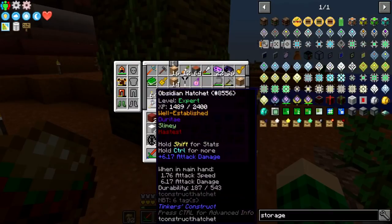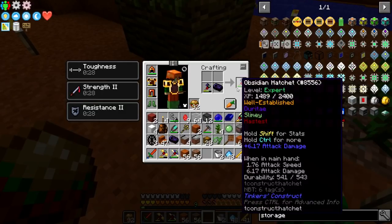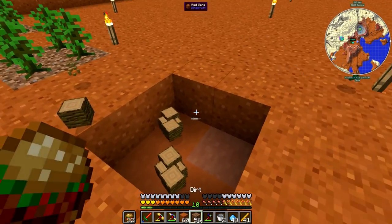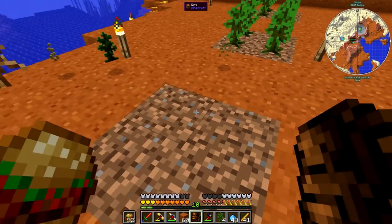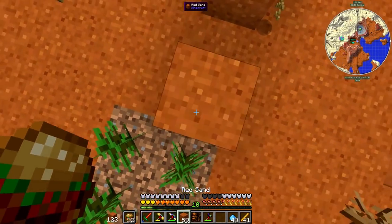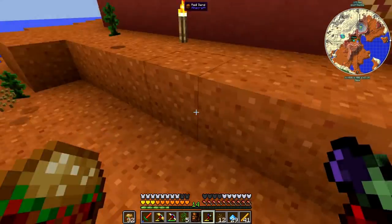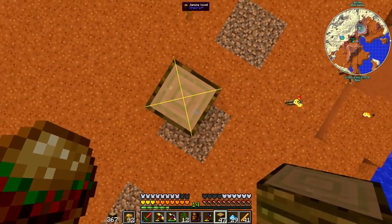Let's grab my axe, which is low on durability — I'll grab another sharpening kit or two. Using the axe, it didn't quite reach that one little block up there. The builder's wand does work, I just don't know if the vein miner is going to reach all the way to the top, which is kind of sad. We could possibly set up a staircase that goes to the middle so vein miner would reach. But for now I just pillar up and get rid of all the trees.